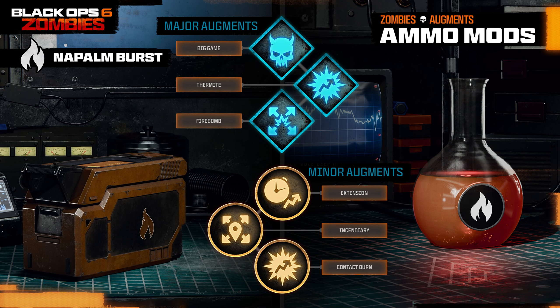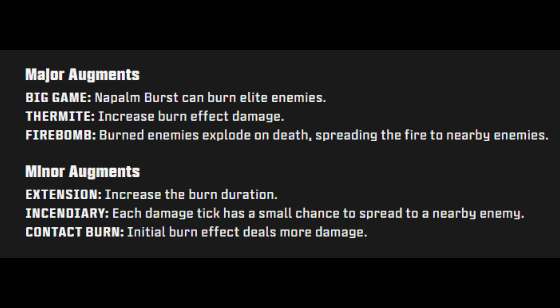Napalm Burst is available at level 6. Bullets can deal fire damage, and each bullet has a chance to apply a burn effect on normal and special zombies, dealing damage over time. Major augments: Big Game — Napalm Burst can burn elite enemies; Thermite — increased burn effect damage; and Firebomb — burning enemies explode on death, spreading the fire to nearby enemies. Minor augments: Extension — increased burn duration; Incendiary — each damage tick has a small chance to spread to a nearby enemy; and Contact Burn — the initial burn effect deals more damage.